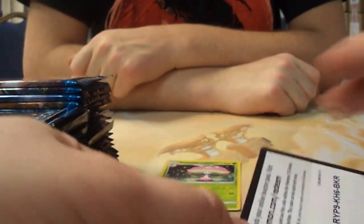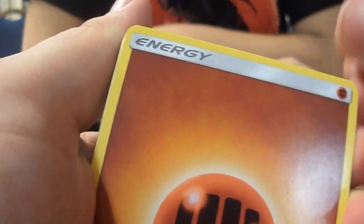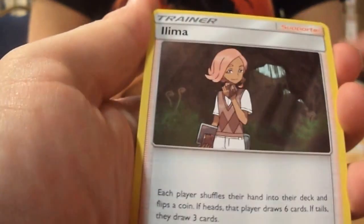Another thing that has changed of course is the new GX cards. The thing about this is that evolution Pokémon now get a GX form. If you knock out a GX Pokémon they are worth two prizes instead of one. They come with a lot more HP and they also have a GX attack — an attack you can only use once per game.